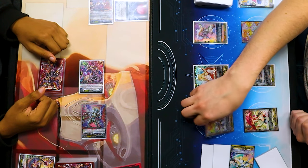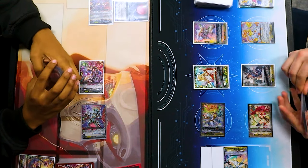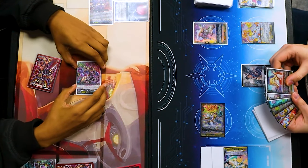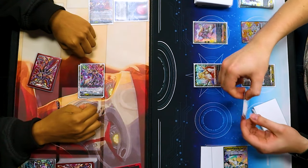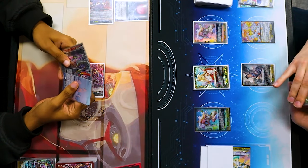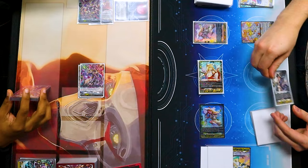Battle phase. Since my front row gets 5k, this is 26 to Vanguard. Nervous skill — 30. End of battle, this boosted unit goes back to my hand. End of battle, this attacked. Soul Blast 1, move to soul, give my Vanguard 5k and counter charge. Chamomile Canniblast call. 15 to Vanguard. So this is already at 23 plus 8 — 31 to Vanguard.